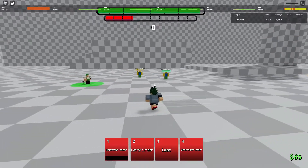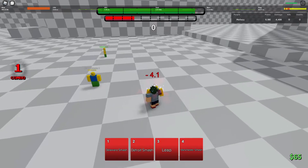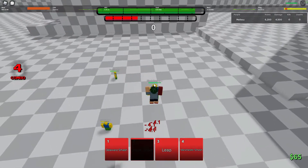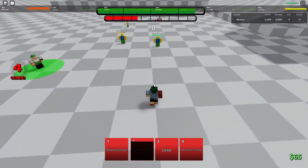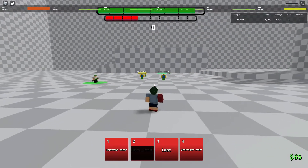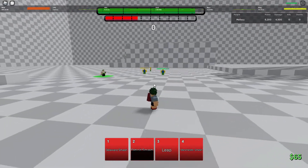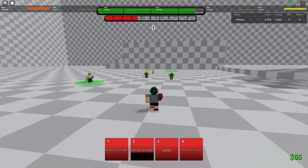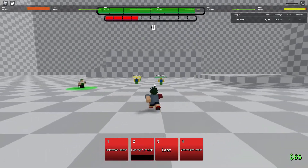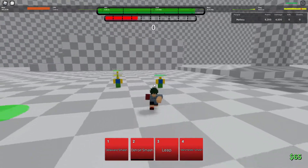Obviously he also has Detroit Smash. You have two ways of using Detroit Smash: you can use it in front — it has a pretty long charge up but it can still hit, and you can combo extend off of that — or you can use the leap into Detroit Smash, which is kind of hard to land, but when you do land it, it's really OP. It's just a really good combo starter.